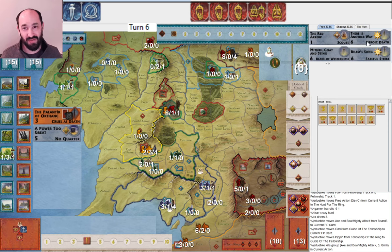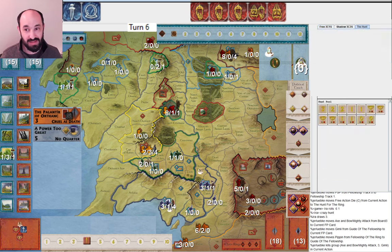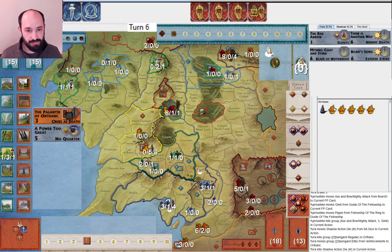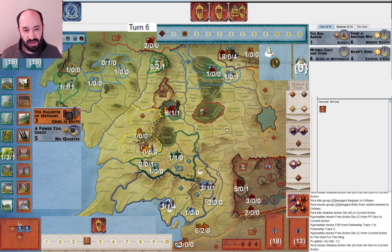You're doing fine on Corruption — you have There's Another Way, Bilbo's Song, and Mithril Coat and Sting, and there just haven't been that many hits in the hunt pool. What are the odds you draw three reveals? Very low, but it did happen and you could have played around it. I just want to get to Mordor this turn if I were Free People. If only I had a character die — I would play it right now and try to reveal the Fellowship. They move again and I miss. They're going to get into Mordor this round.